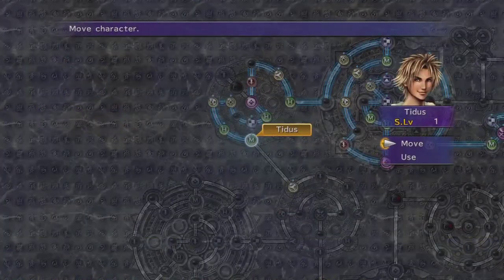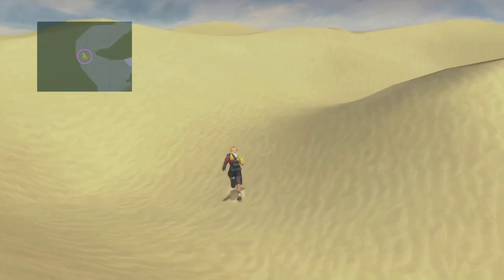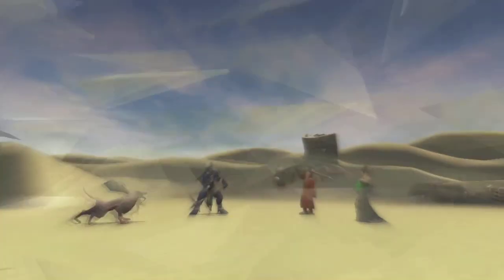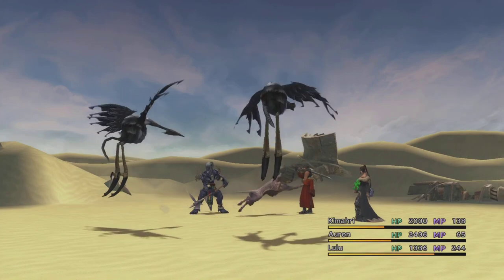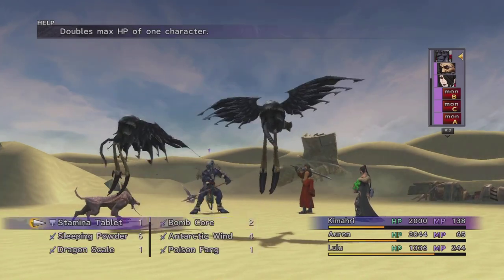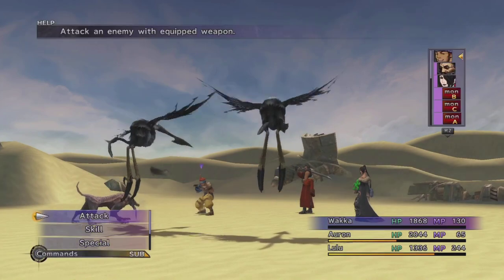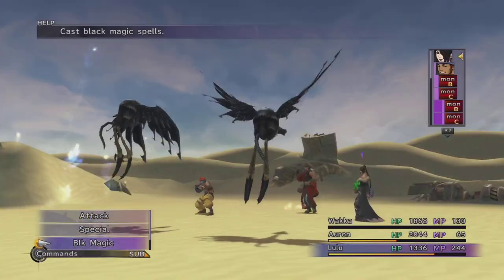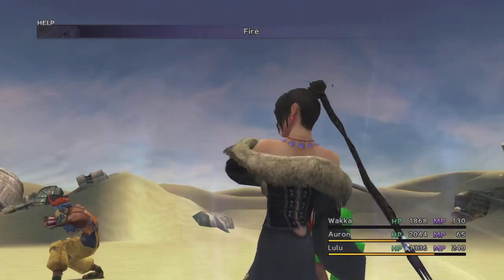In this section there are also some missable Al Bhed primers, so you should watch out — I'll notify you of those when we get there. These two will inflict darkness, so you should be careful with that. But they are pretty hard to hit and only Wakka can really do the job against those guys. They are weak to magic, so Wakka and Lulu are the best people to use.